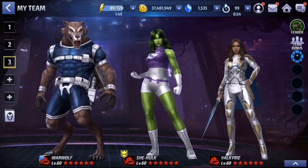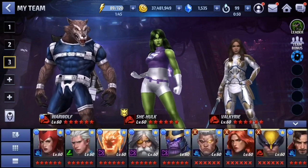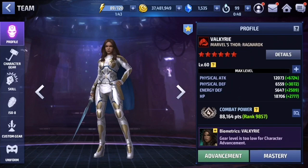Everything else will be left up to Valkyrie. It's crazy because generally you don't want to take tier one characters into Extreme AB because they don't do very well. However, Valkyrie has some really good damage — her summons also do really good damage. So keeping her alive is pretty much the only concern. Even at tier one she actually has the potential to score very, very high for a tier one character.